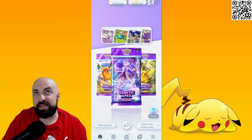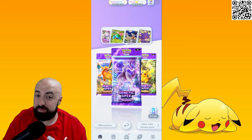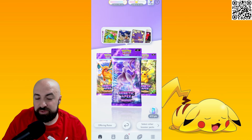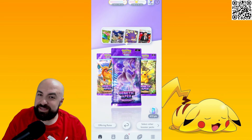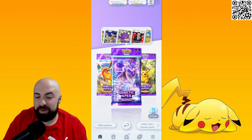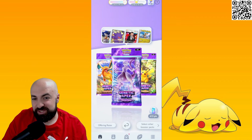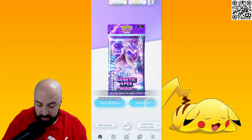I'll put another link where I found a website that shows you what's meta. The current meta is the Pikachu EX one, followed by Mewtwo, followed by Starmie. I think the poison one — the Gengar one — is slowly coming up as well.